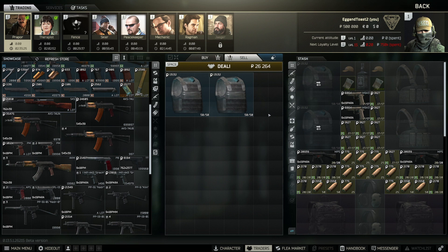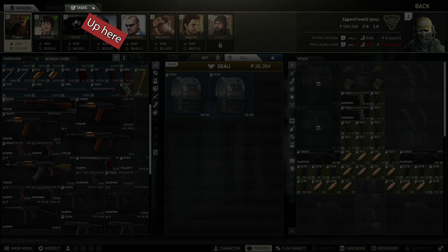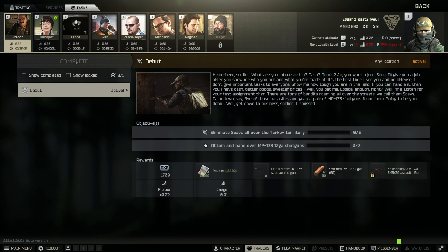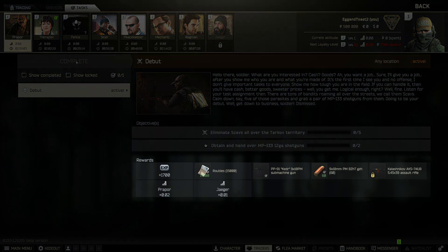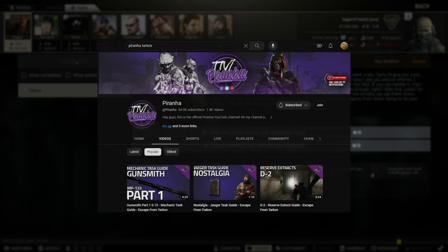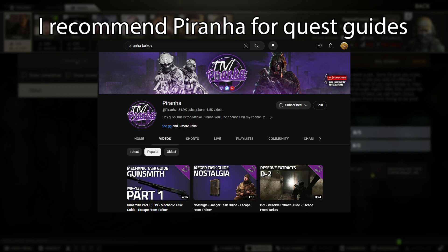To get more trader rep, you'll have to complete tasks for them. These are located by clicking on the trader and then clicking on Tasks in the top left. There are tasks and task trees, but we're not going to worry about those for now — we'll just accept the tasks that are currently available to us. There are no task limits or limiters, you can accept as many as you'd like. Tasks have rewards — these rewards are important because they unlock gear or ammo that you can purchase from the traders, and they also provide a lump sum of experience that you need to level up your PMC. Questing is expensive and difficult, so make sure you look up a guide or force a friend to do them with you.